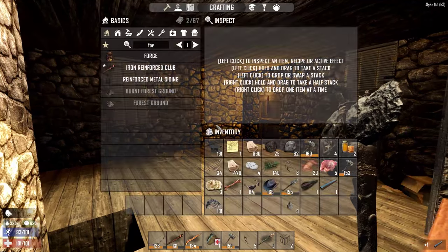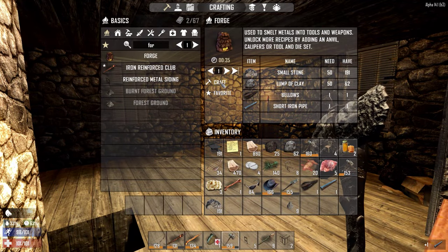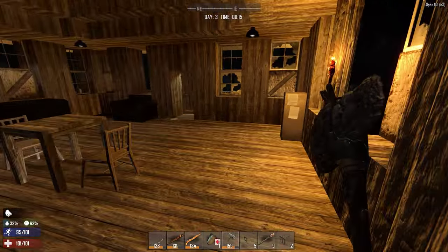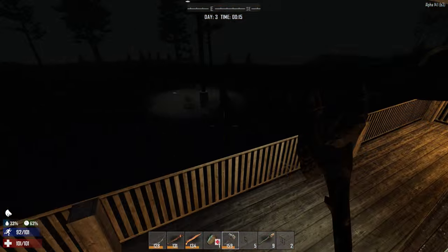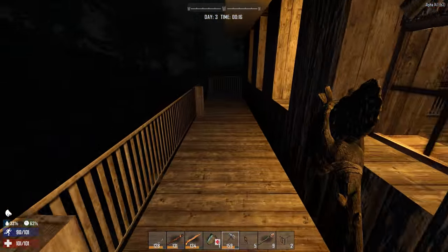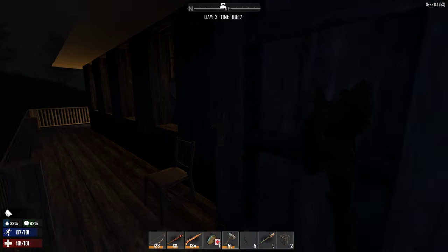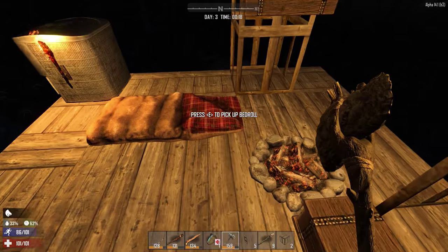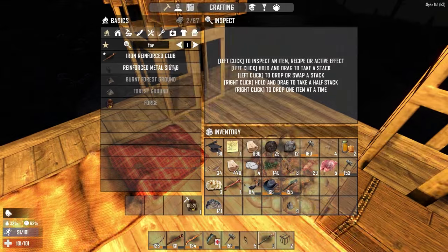There you go! Let's go ahead and make our first forge — beautiful. We just need to start feeding stuff into it, iron and clay mostly. I don't have a lot of clay left over but it'd be enough to get a pickaxe. I'd really like to get a pickaxe. While that's doing its thing we're going to make some more frames.